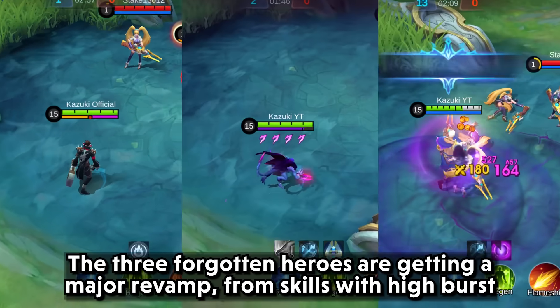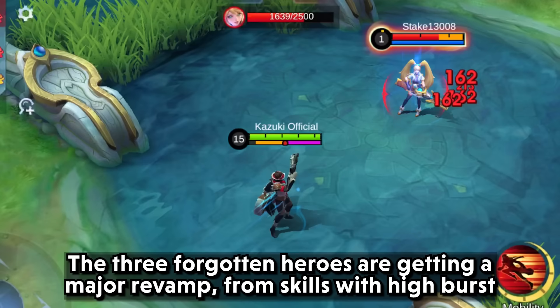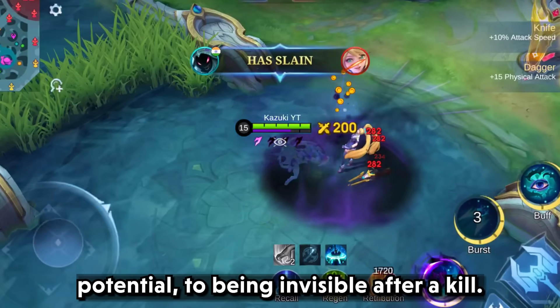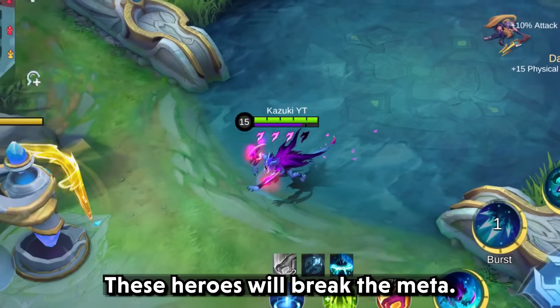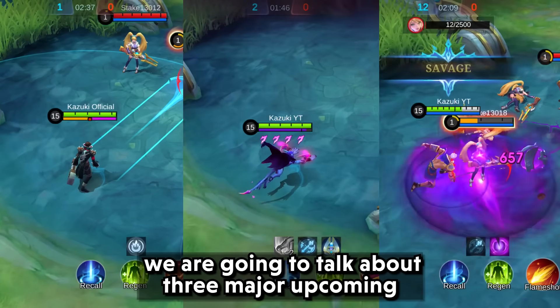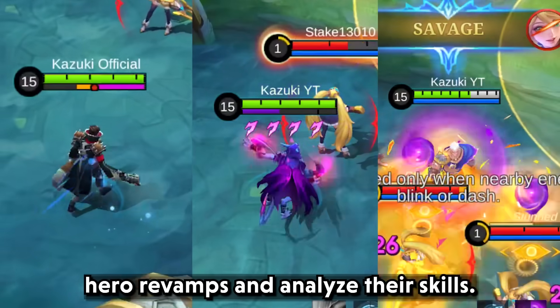The three Foghothal heroes are getting a major revamp, from skills with high burst potential to being invisible after a kill. These heroes will break the meta. Hi guys, Kazuki here and in this video we are going to talk about three major upcoming hero revamps and analyse their skills.